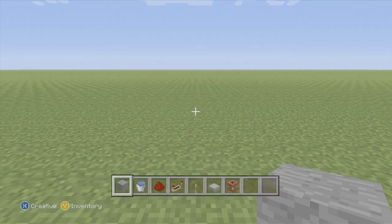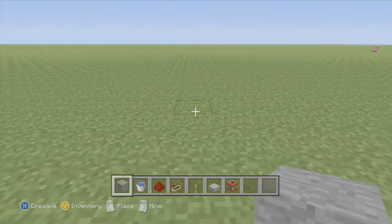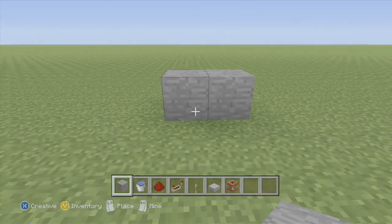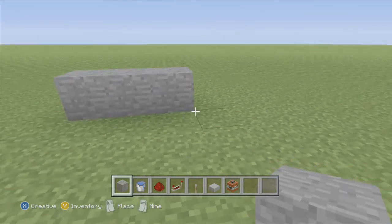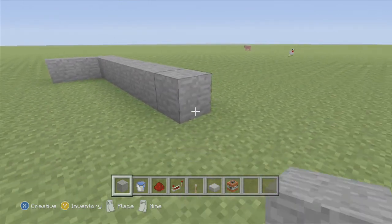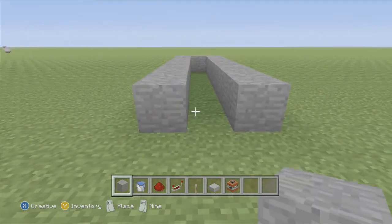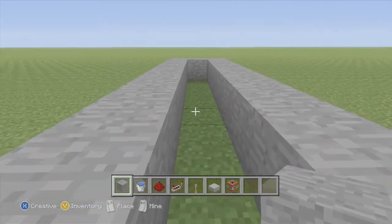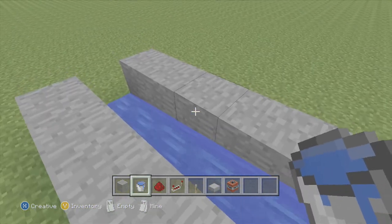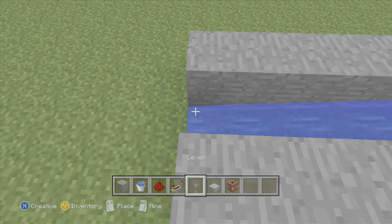What you want to do is go here and make it nine wide — that's one, two, three, four, five, six, seven, eight, nine — and make another one down here. Then place your water bucket right there, and if you did it right it should be level and even with this.